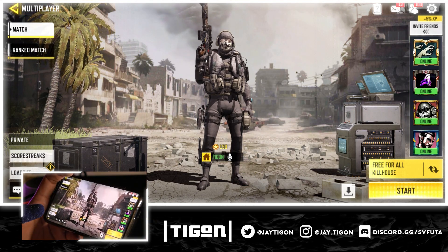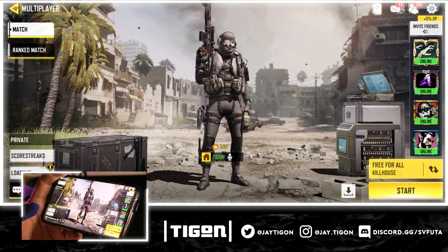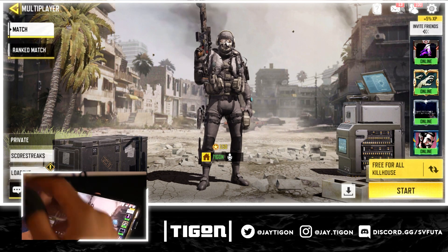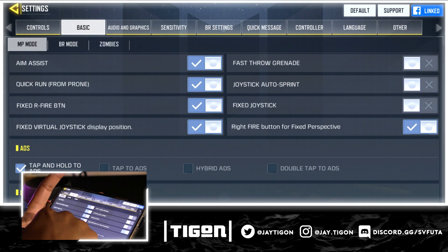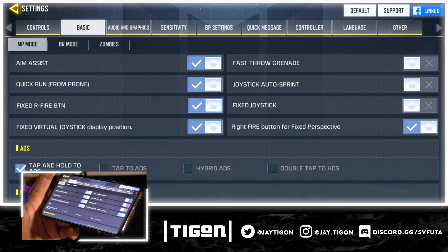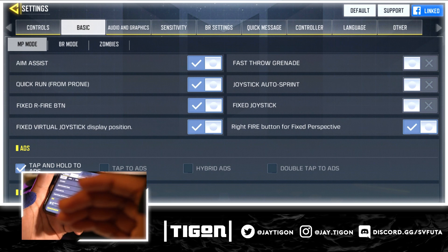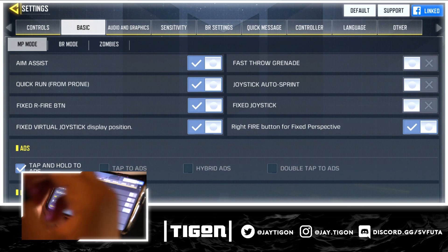Let's talk about the downfalls of scope plus shoot. One, it should be buffed — it should be faster than it is. Two, sometimes your scope gets stuck when sniping, which is very frustrating. It's a glitch they need to fix. If you go into settings you can see I have tap-and-hold to ADS, and it will sometimes just stay in scope. One way to help prevent this is waiting until you see the full pullback-reload animation complete before shooting again — that will definitely limit how much you get stuck.